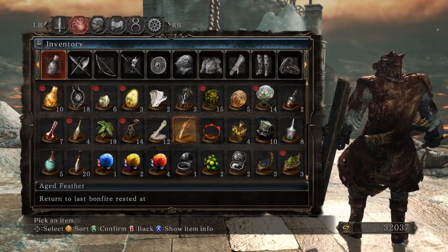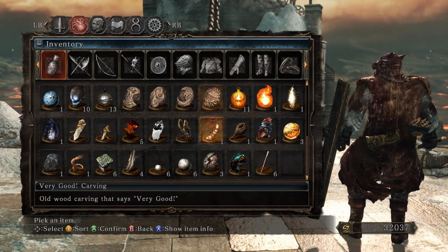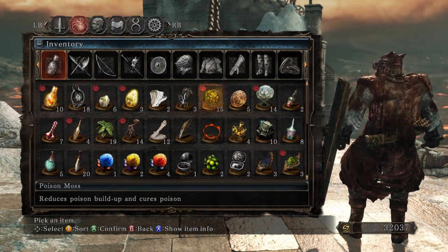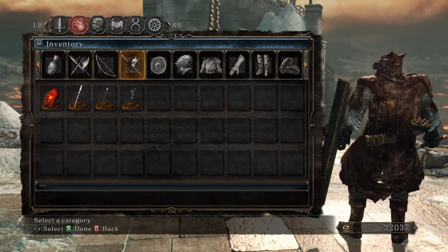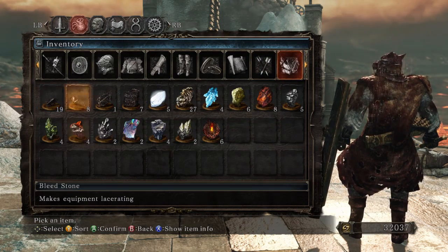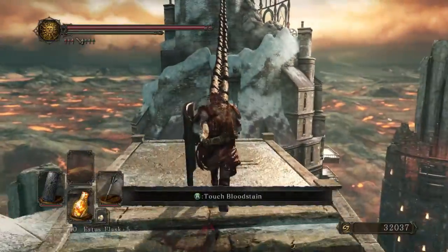I have no idea what a smelter wedge does. What looks new here, what looks brand new in this inventory? There are six of them. If it even shows up in this inventory, I don't know what this thing was. I don't see anything - maybe fire seeds, bolt stone? I have no idea what the hell I just got. Screw it, I'll figure it out one day.